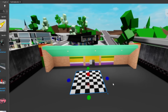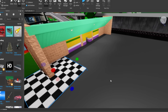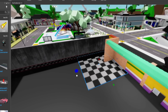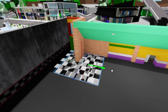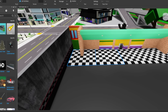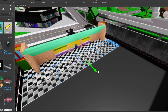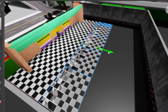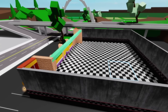Now it's time to lay the floor, and I'm going to use this checkerboard floor. The only problem is that this floor has the same problem as the walls — if we increase the size of the floor, it will be all stretched out. So we'll have to duplicate the floor several times until we cover the entire pizzeria floor. We can select all the floor pieces to duplicate everything together and continue completing the floor. After a long time building, this is how Freddy's pizzeria turned out.